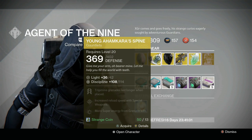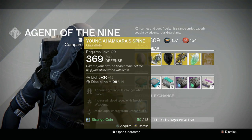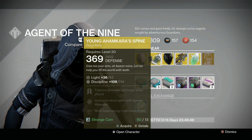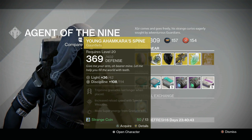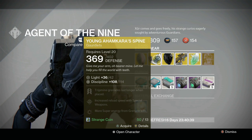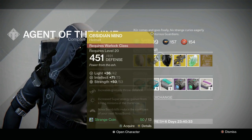For the Hunter, we've got Young Ahamkara's Spine with a discipline roll of 114, which puts it at the highest Xur has ever sold it — an upgrade by about 15 points. Trip mine grenades last longer when placed, which can be good for PvP if you like playing with trip mines, and good in PvE as well. That said, I definitely prefer helmets for the Hunter as they're a lot more versatile.